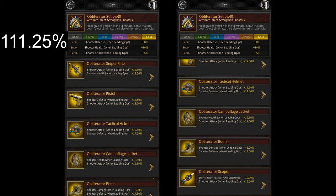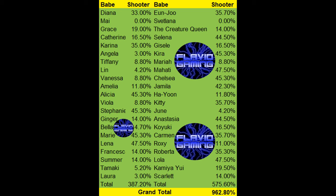However, since you can use up to 2 vigilantes in your march, that 111.25% goes up to 222.5%. Then you have babes that give you a total of 962.8% shooter attack. I'll leave a list of all the babes that increase your shooter attack on the screen.